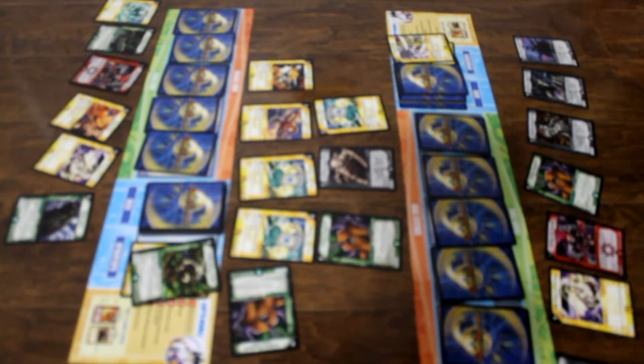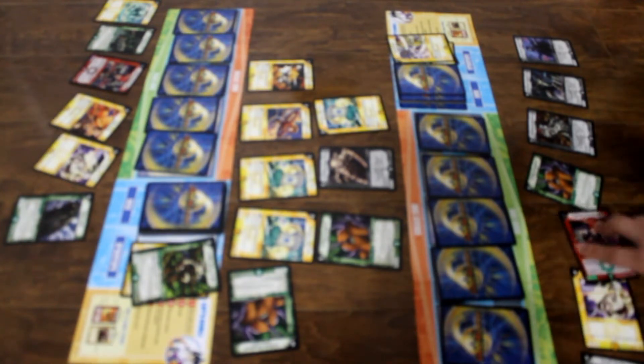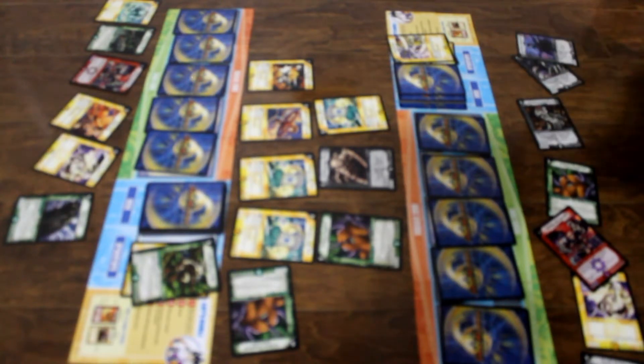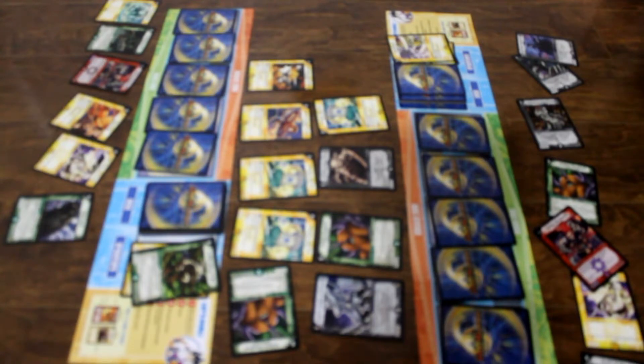My move. I charge mana, I stand and draw a card. Looks like it's in my favor — I don't charge mana, but I pay six of my mana to summon one of the greatest dark warriors in the history of all history, known as Zangan Knight of Darkness, in attack mode. Zangan has summoning sickness, and I choose not to attack.